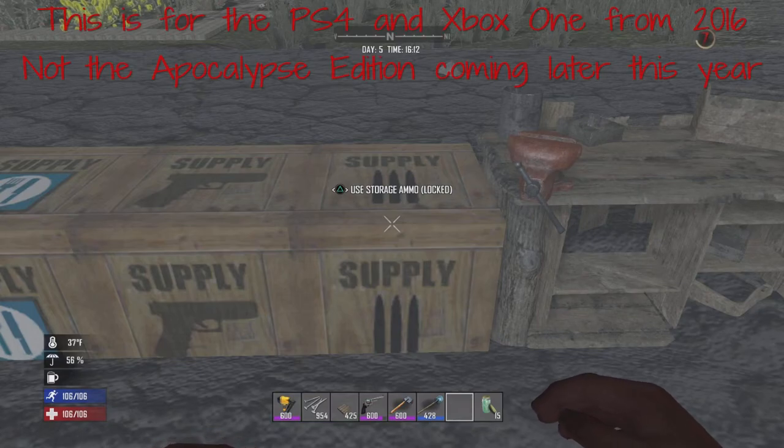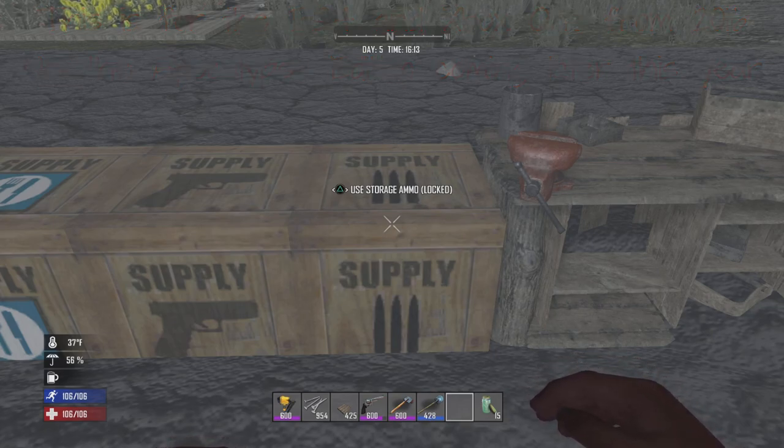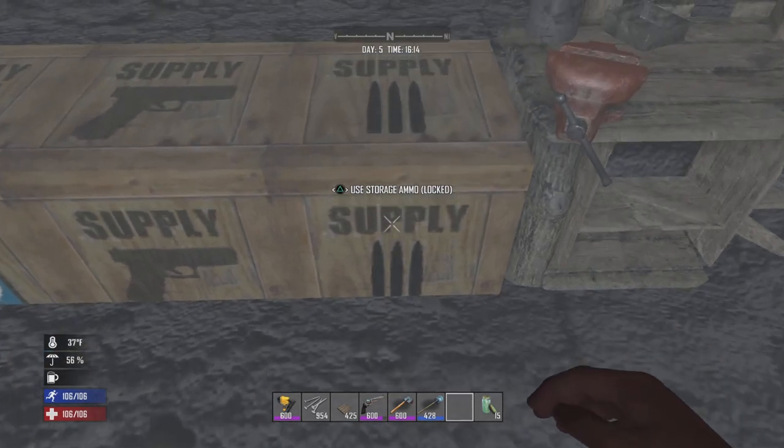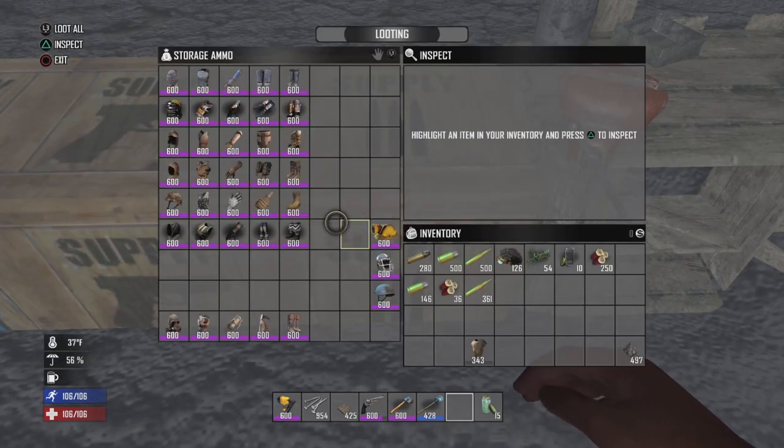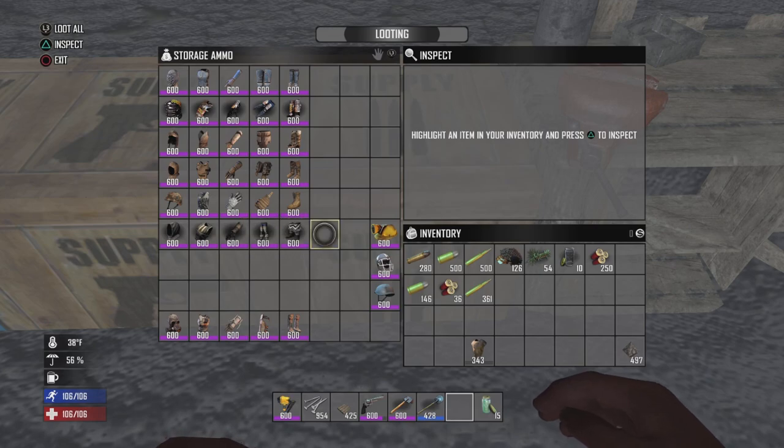Hello everyone and welcome to part 5 of the console guide for the 2016 port — the Definitive Edition. In today's episode we are going over armor. We got two main types of armor.